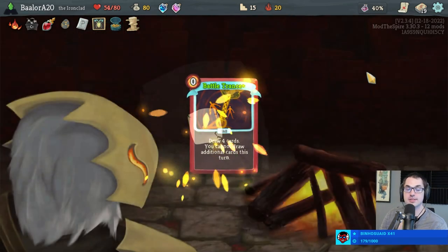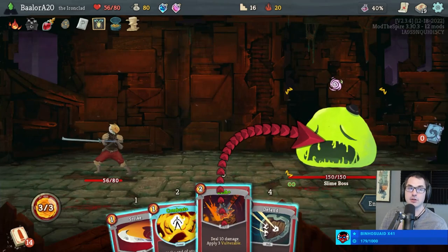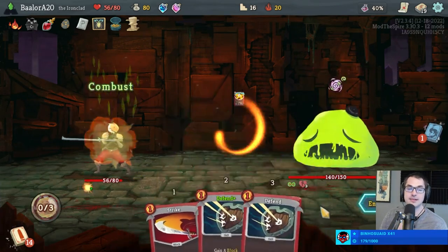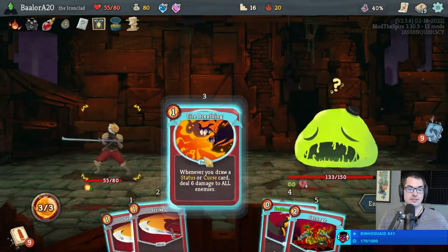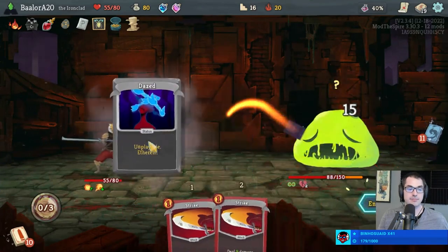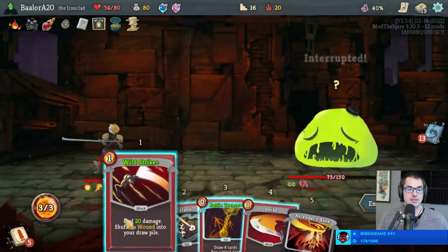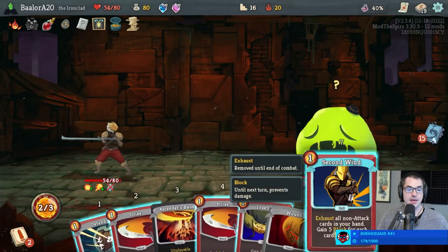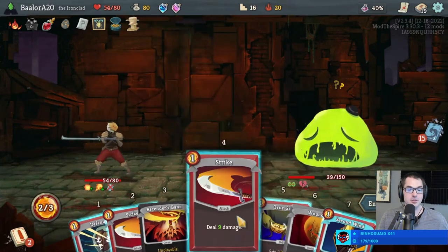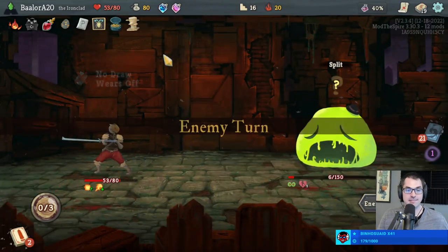Let's upgrade Battle Trance first. Evolve would help maybe a little bit — I'm really not in love with Evolve here, but it would be okay. The synergy — now I can delete that card. Be gone. Actually no, just play two Strikes. Thirteen health... six health... no health. Good fight.